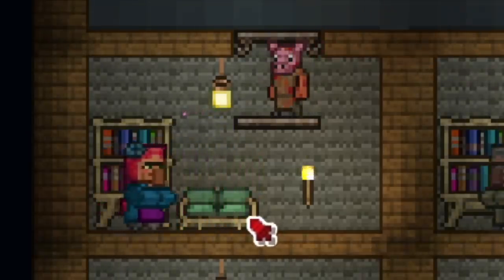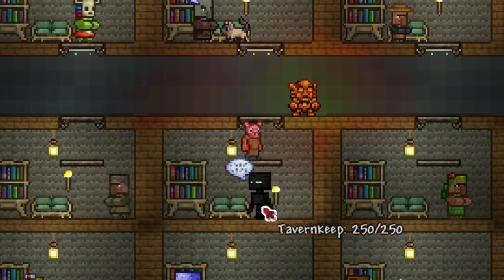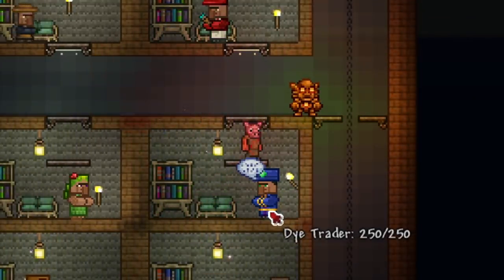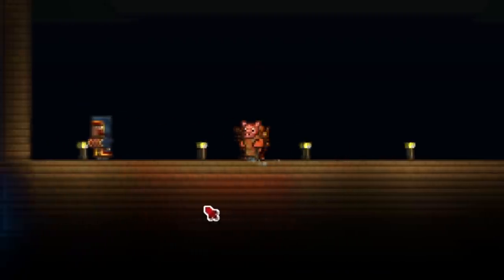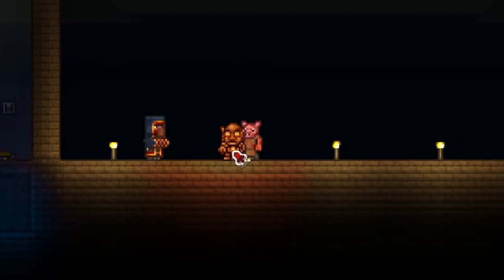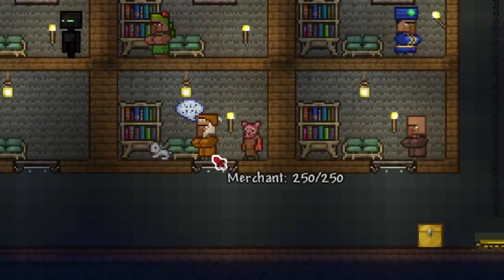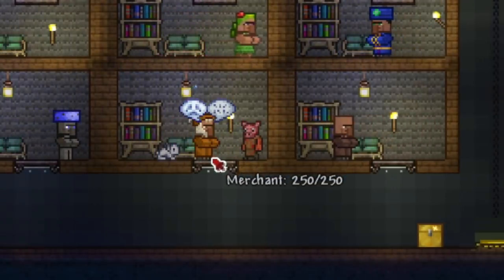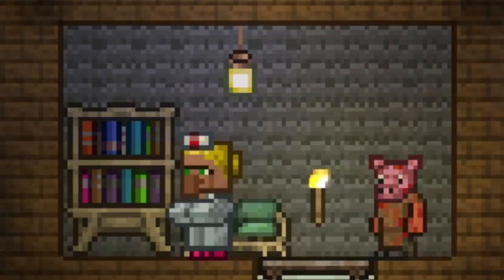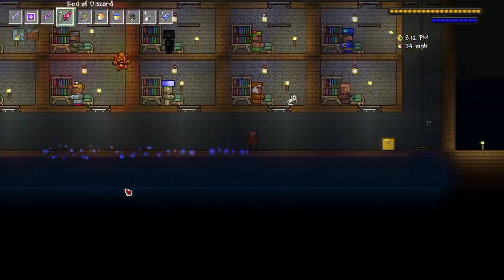We got the Chippy NPC over here, everyone's favorite NPC, looking snazzy in that nice little red coat. Next up we got the stylist, then we have the arms dealer, next up we got the tavern keep, we got the dryad wearing more clothes than usual, we have the dye trader who looks really cool. Outside we do have the traveling merchant, and of course he's the traveling merchant from Minecraft. I believe this is the guide - he's the most plain one. We got the regular merchant, the truffle, and last but not least the nurse and the demolitionist.